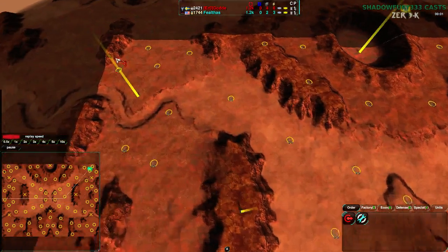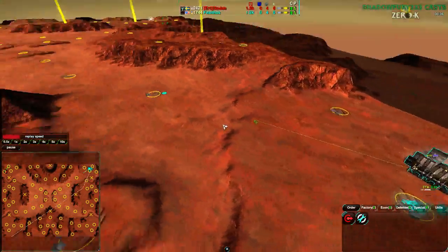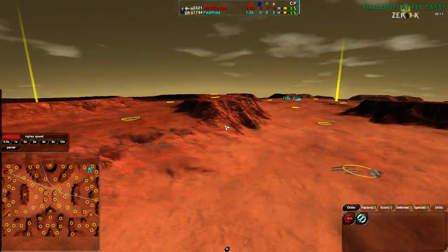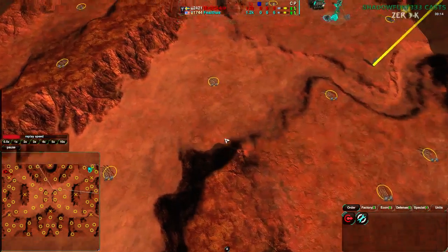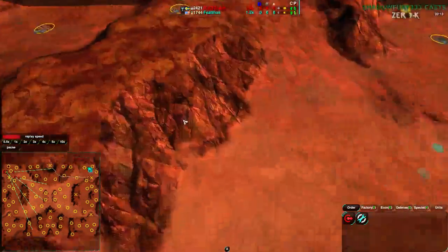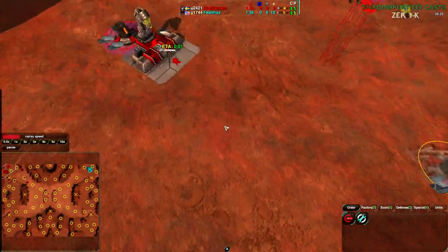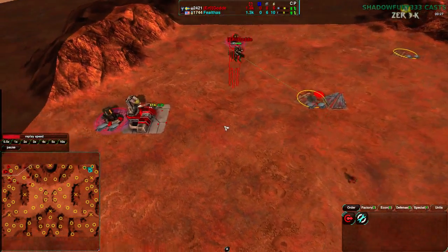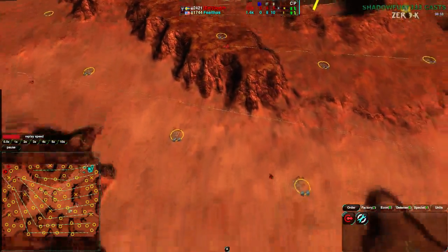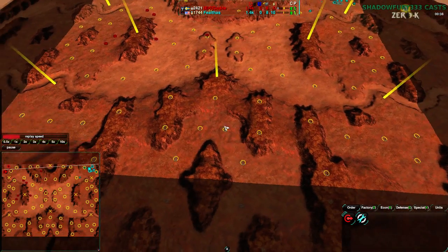Felthas starting on the northeast side of the map with a cloakbot factory, which makes some sense — this is a fairly hilly map. In 0K it doesn't feel as hilly since the units are taller than in NADA, so it's less pronounced, but the cliffs are still pretty meaningful. Golda on the other hand is going for spiders, which makes a bit more sense on this map. Surprisingly, neither of them are going for light vehicles. Golda is sending fleas across the entire map just to see where Felthas is.